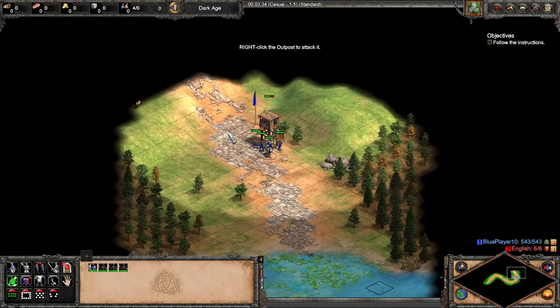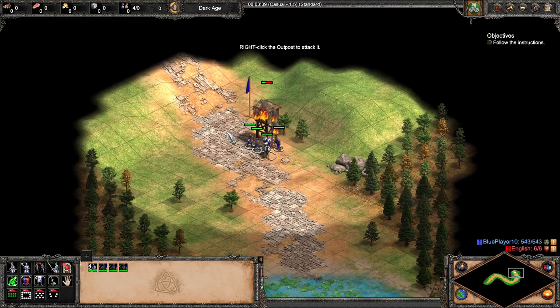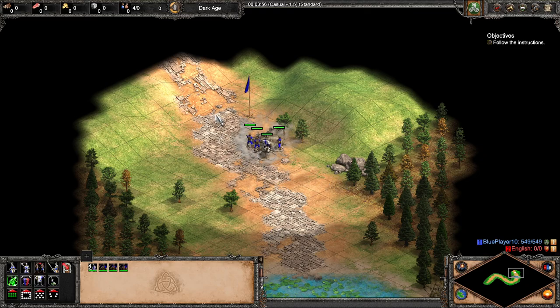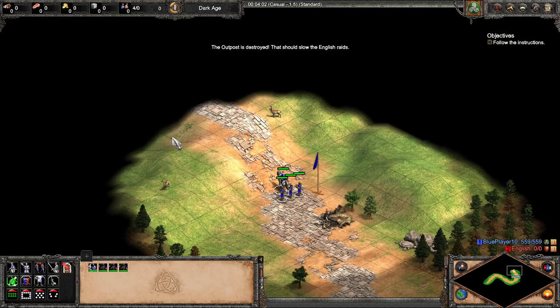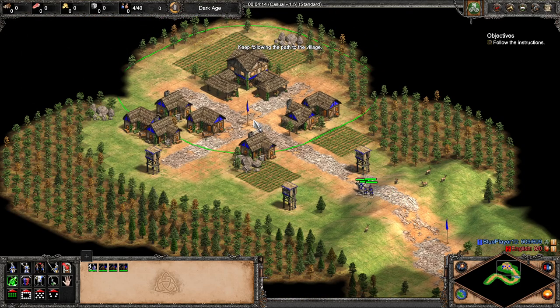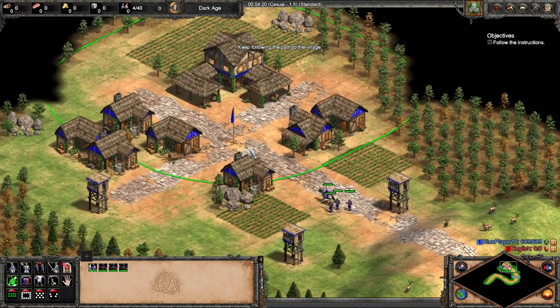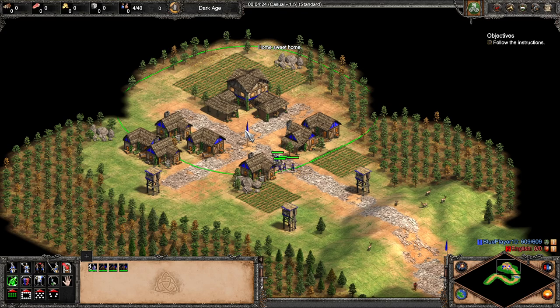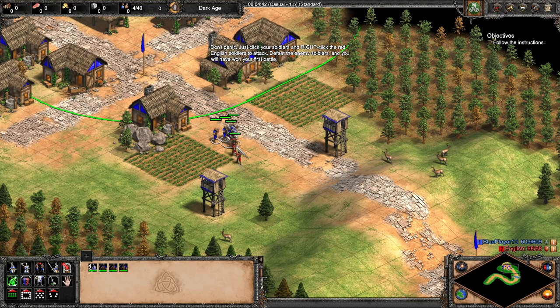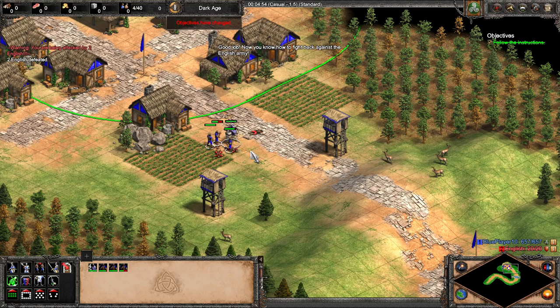You can also scroll in and out with the scroll wheel. The outpost is destroyed — that should slow the English raids. Keep following the path to the village. The English are angry that you destroyed their outpost and they're coming to attack your village. Just click your soldiers and right-click the red English soldiers to attack. Defeat the enemy soldiers and you'll have won your first battle. Good job — now you know how to fight back against the English army.